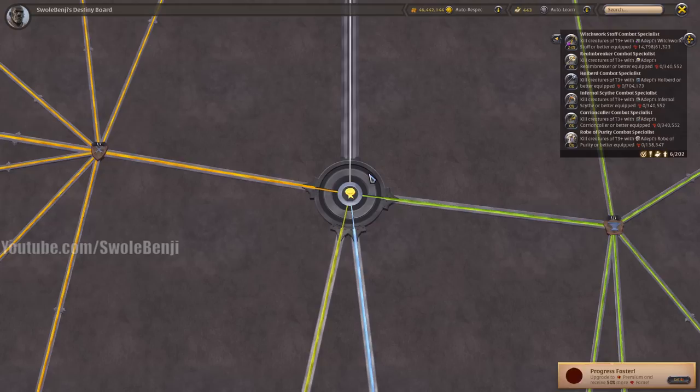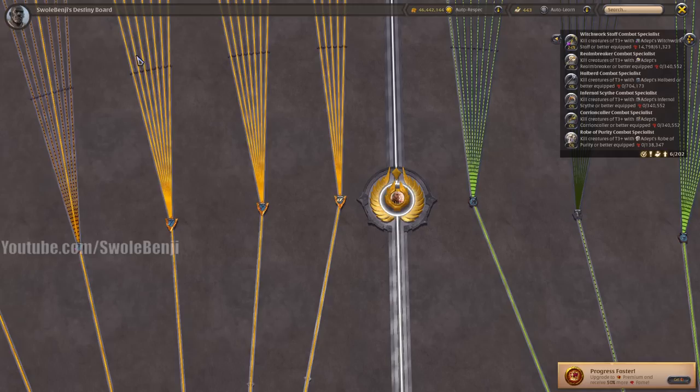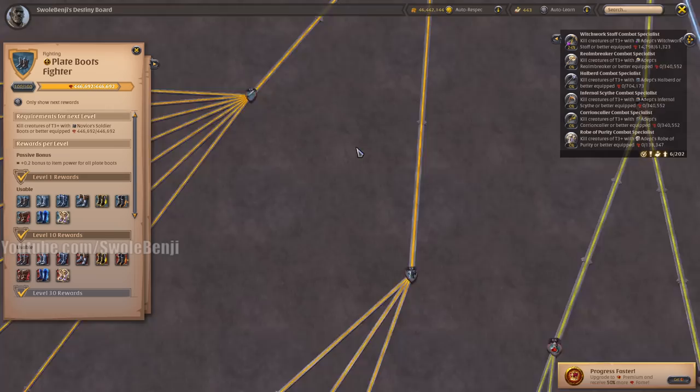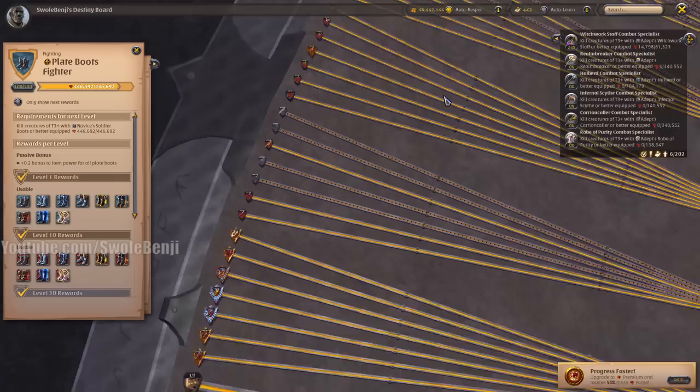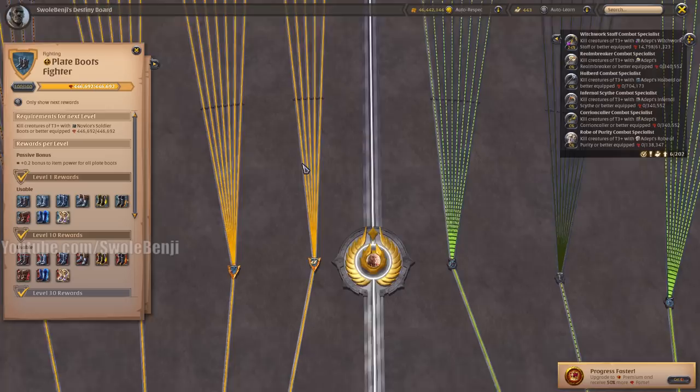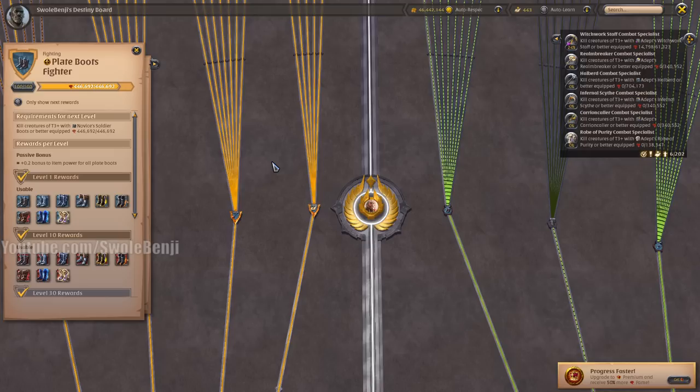This is how the video is going to work. We're going to start at the top of the Destiny Board and scroll all the way up, starting at the Tome Fighting items. I know people don't want to watch an entire video about items they don't care about. For example, if you want to know about Plate Boots, that'll be the last thing we cover, since we start at the top and go towards the left. If you want to skip around, scroll the video to the item you want to learn about.